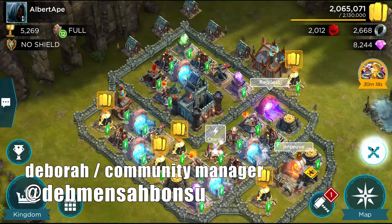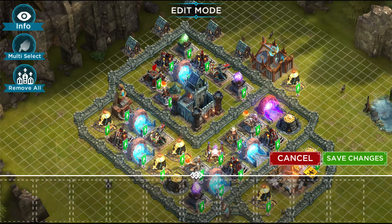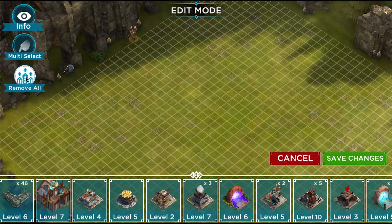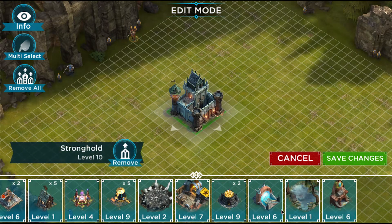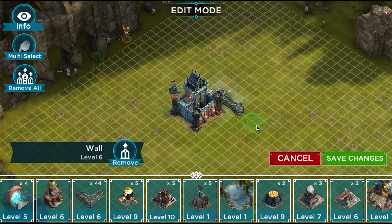Hey guys, as you all know, we recently released our brand new Edit Mode. That lets you remove all your buildings in a single click, place buildings quickly and easily from the Edit Mode inventory, and of course, drag walls to place multiple walls all at once.